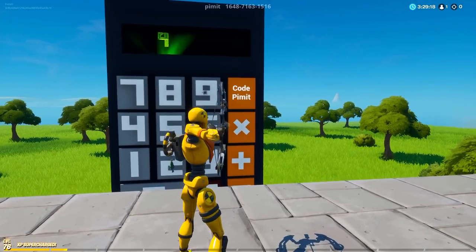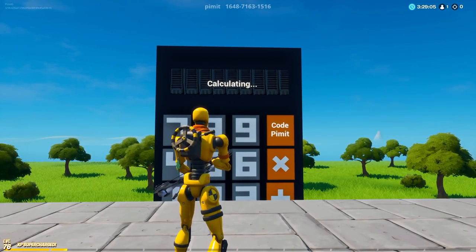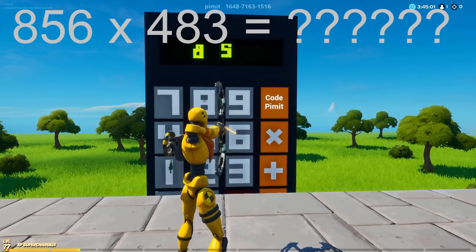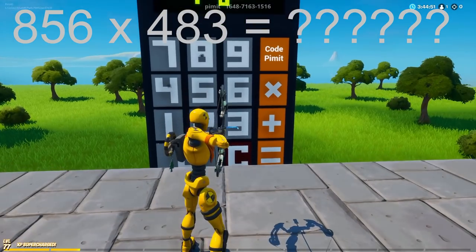Even though I've been doing some pretty large calculations, you can of course still do smaller things like 9 times 5. I know I'm going to get a lot of comments saying this is fake — it's not, and if you don't believe me, the map code is in the description and you can check it out for yourself.